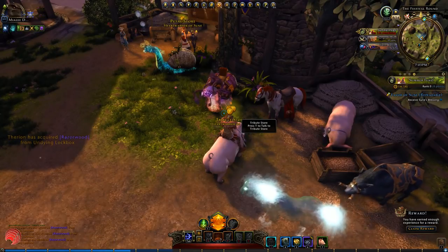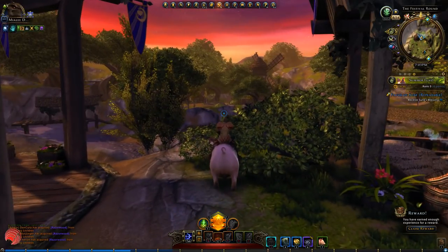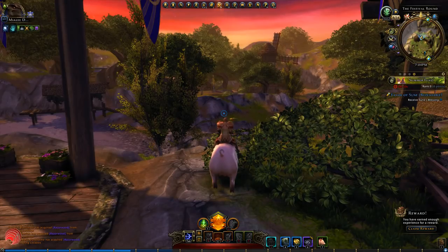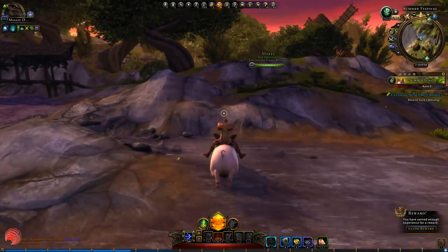Next up are the Saha balls. I don't have them at the moment but you can get them from another daily, and I will get back to that later. You have to use the Saha balls in a party. When you use the Saha balls you will get the last currency — tickets. At first you will get bronze tickets, after 150 kicks you will get silver tickets, and after 300 kicks you will get mithril tickets.